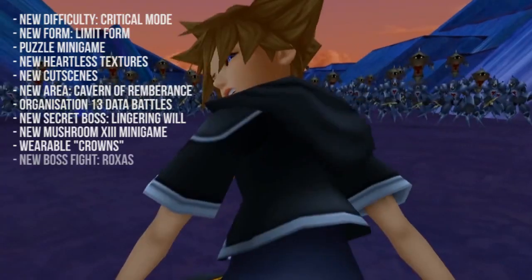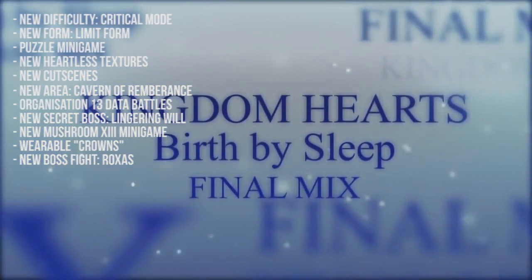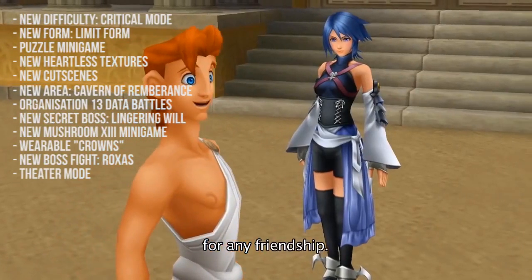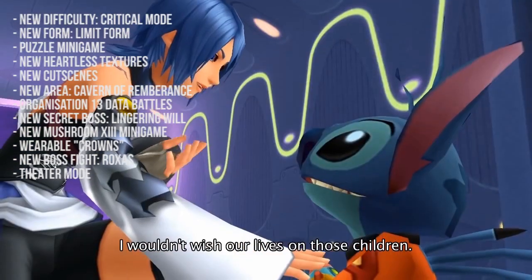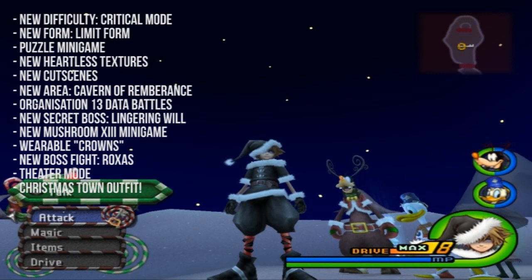The battle between Sora and Roxas in the Station of Awakening is made playable. In the original game this is just a cutscene encountered in The World That Never Was, but in the Final Mix version it is a fully playable boss fight. A new mode called Theater Mode can be accessed in the main menu, which lets you rewatch cutscenes you've seen throughout the game.